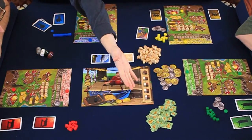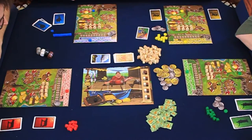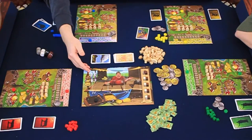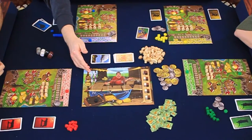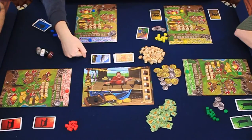The wheat pieces will be creating a pile in the middle, money in the middle, and a pile of people as well for additional resources. We also have the market board, which is going to be used to track what season we're in — right now we're in the planting season, then later we'll be in the harvest season.